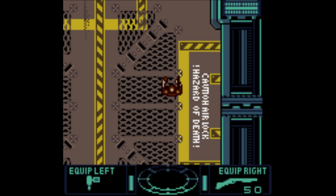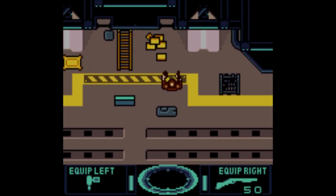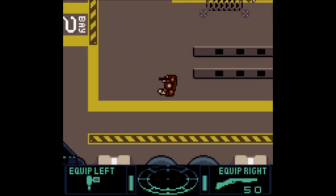Yeah, I think it does say caution - just the U, T, and I are all merged together. Airlock. Hazard of... I'm turning my head sideways to read that. So I'm pretty sure those are shotgun shells that we've been picking up - those spinning red things.